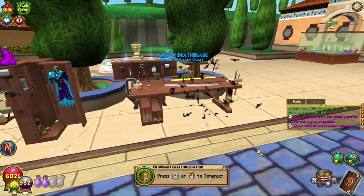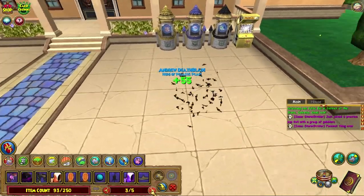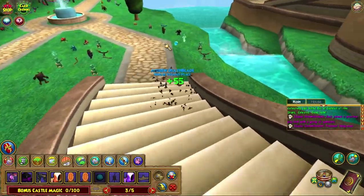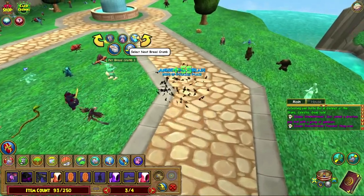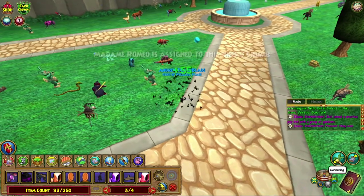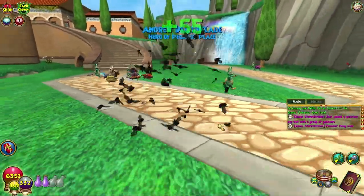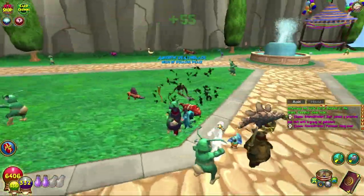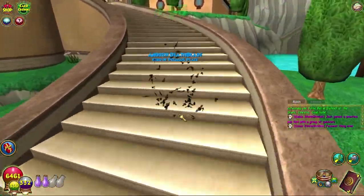Pet breadcrumb. From what I remember of these, you can use these to basically tell your pets to move somewhere, I believe. I don't actually remember how they work — they've been in the game for a long time now. But assign a pet to this breadcrumb. He walks over to the breadcrumb and should stay there, which is kind of interesting. Good for homeowners if you want to have pets walk around a bit instead of just following you. Yeah, he's just going to stay there the whole time. So that's what that does.